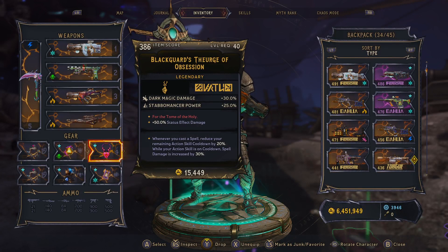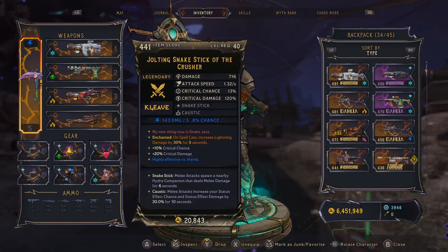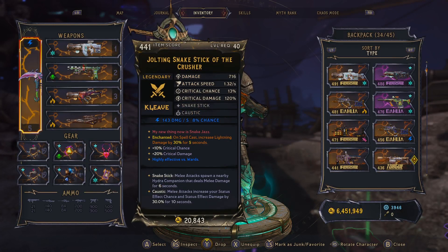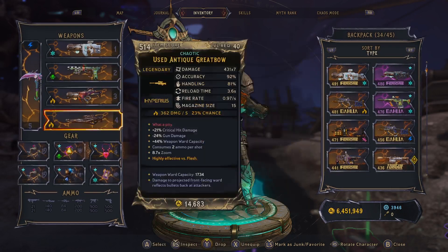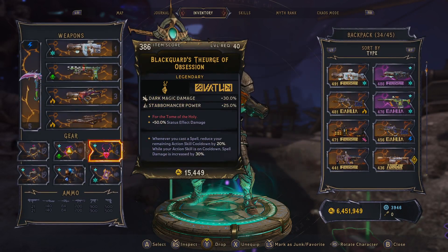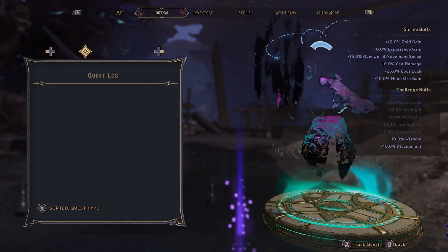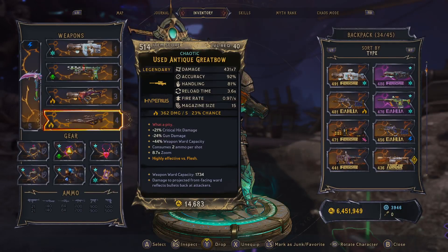This amulet is insane. Dark magic damage isn't the best here — whatever element you have, you'd ideally want your melee weapon to match that element, whether it's frost or dark magic. I just haven't gotten one yet. This amulet comes with plus 50% status effect damage, so it rolled a damage fit slot for us. Whenever you cast a spell it reduces your remaining action skill cooldown — that's what we use to keep our From the Shadows up.